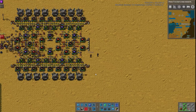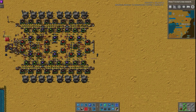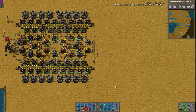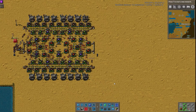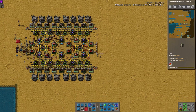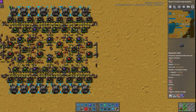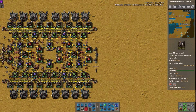This one is actually really quite interesting because it utilizes direct insertion throughout the build — from the copper wire all the way through the green circuits, red circuits, into the blue circuits. And build-wise it's actually perfectly ratioed throughout. It is really quite a cool, interesting build — all ratioed and direct insertion from the first step all the way through.